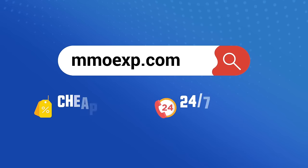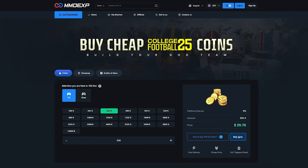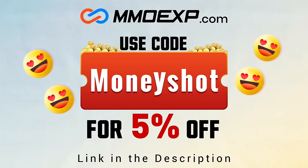If you guys are looking for fast, cheap, reliable coins for your College Football 25 team, check out my coin sponsors at MLXP and use discount code 'Money Shot' for five percent off your order — link in the description below.